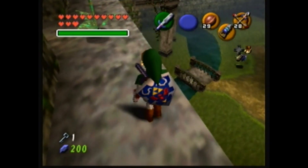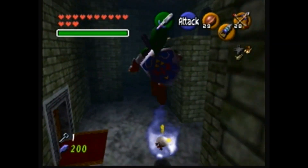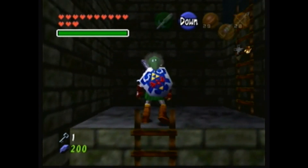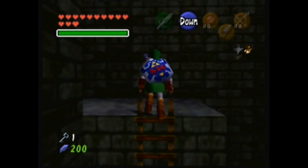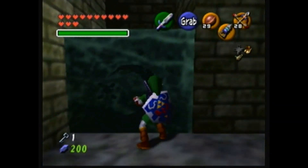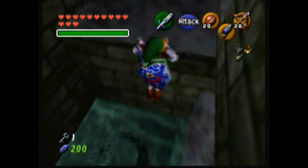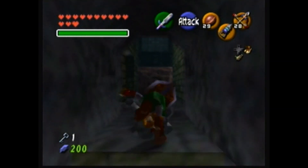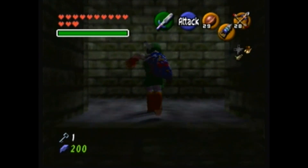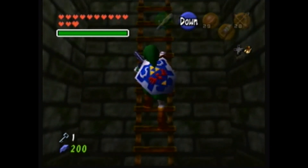I should probably do it as Adult Link because I can kill him faster, and I actually have a bow. Kid Link does not have his slingshot, so it would be a lot scarier as Kid Link. I can easily make it there as Adult Link now. Worth doing, I think. I could also use it to unlock the outdoor and progress farther, but I kind of want to get that challenging portion finished. I'll have to think about which path I take.